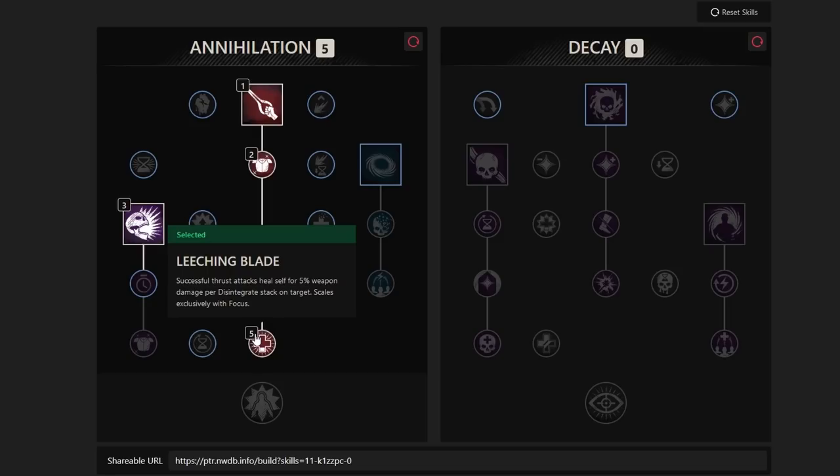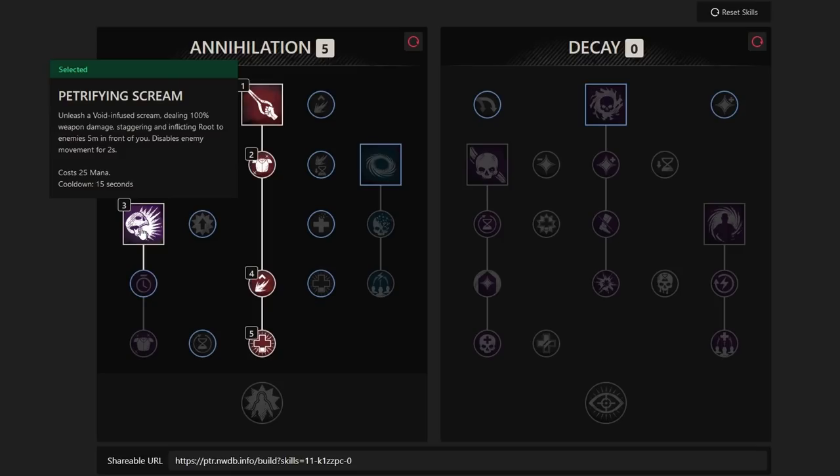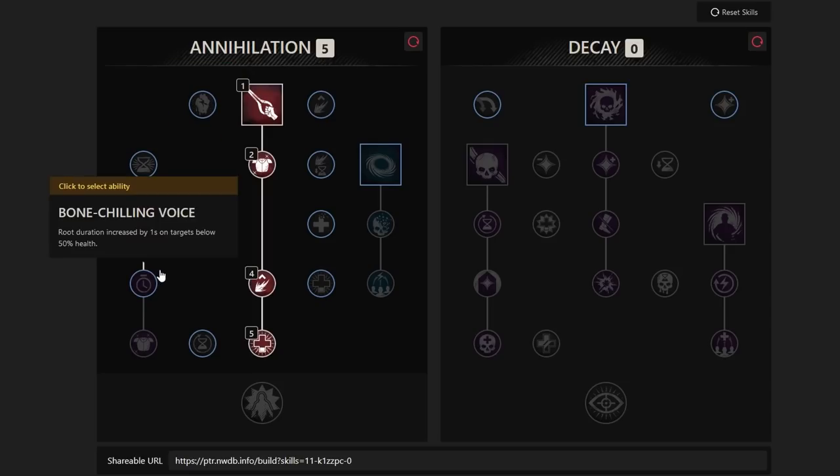We're taking all passives under Void Blade: Fortified Blade grants 20% damage absorption for 5 seconds on activation; Vicious Void gives 10% critical damage on void blade attacks; and Leeching Blade heals you for 5% weapon damage on successful thrust attacks. Disintegrate stacks scale exclusively with Focus, so you want at least 300 Focus, with the rest in Constitution.